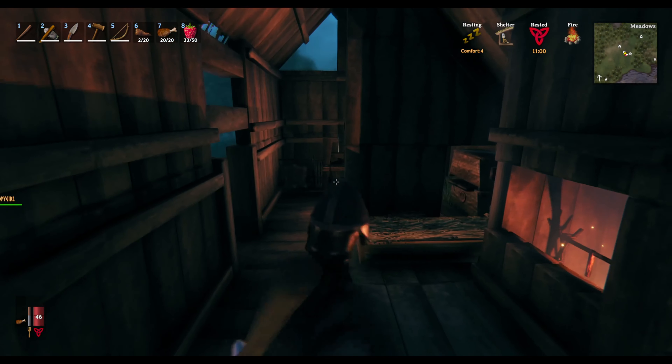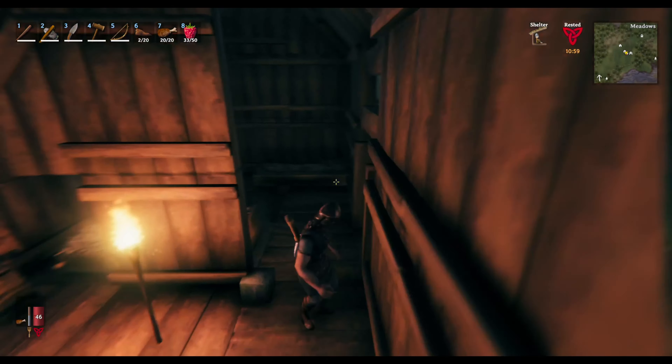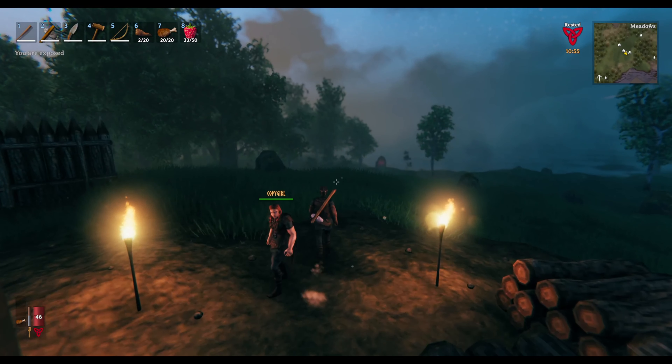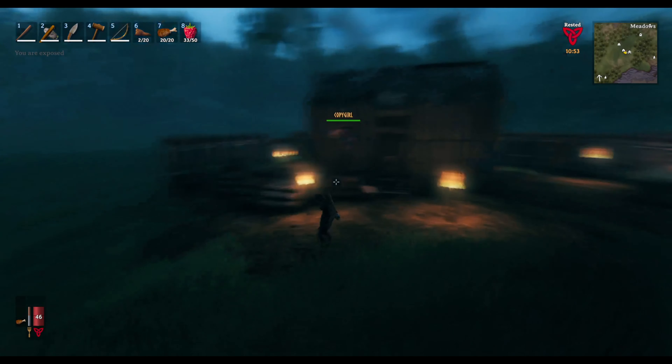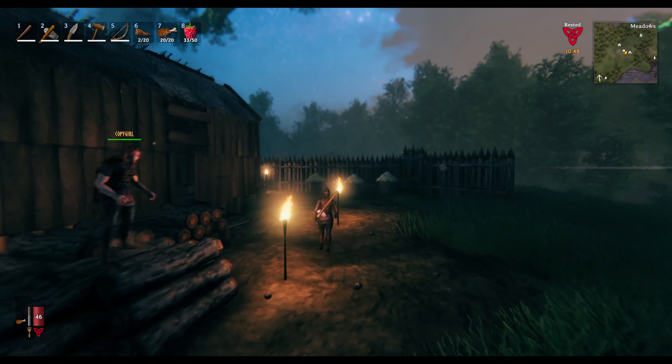Welcome back to Valheim where we've now got two different sorts of wood. We managed by log rolling to get birch and we've also got pine from the Black Forest, and this is our stack of wood.